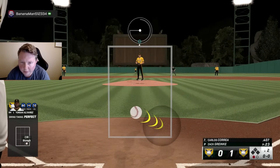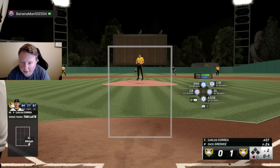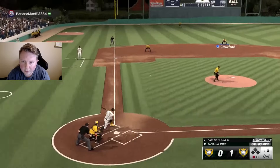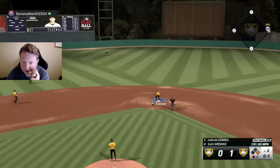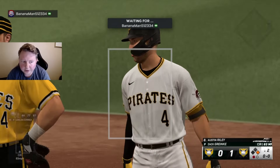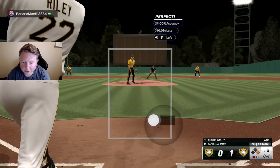We drop the changeup in and he crushes it — so the changeup maybe wasn't the pitch there. Maybe we should have gone four-seam in; he was pretty late on the sinker up and in. We're not going to go sinker inside this time because he might be looking for it — we'll drop a slider away to catch an early strike, then go changeup down and in to see if he pulls it early over the top. What's happening these last two at-bats is I'm anticipating my opponent making adjustments with their bat speed, trying to get out in front of it, but he's ended up with good timing on two changeups.